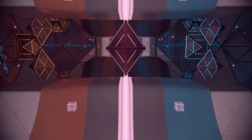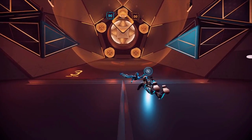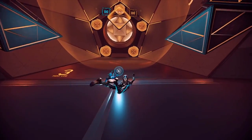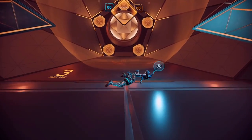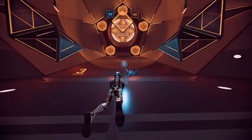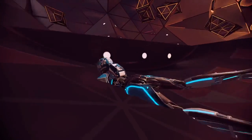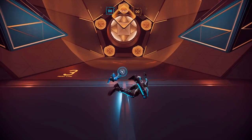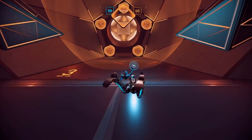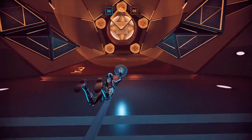If someone is juking, just mirror them until they mess up. If you can mirror someone and gradually get closer, you can just take the disc out of their hands. This is also helpful to waste their time — if you feel like you can't grab onto someone who's juking, mirror them from a good distance and they'll never be able to move forward. Normally if they try to, they'll juke right into you.